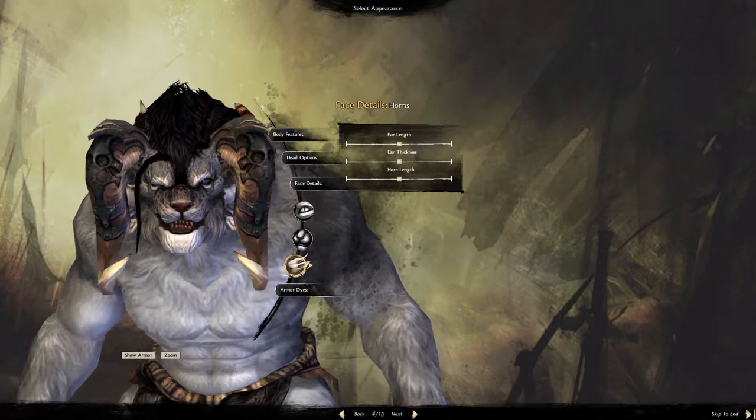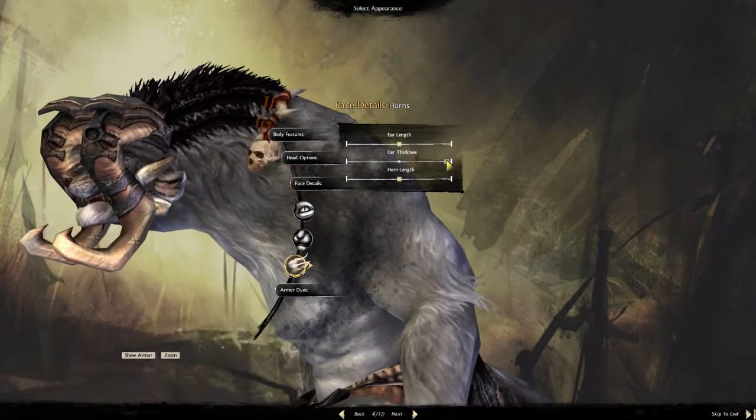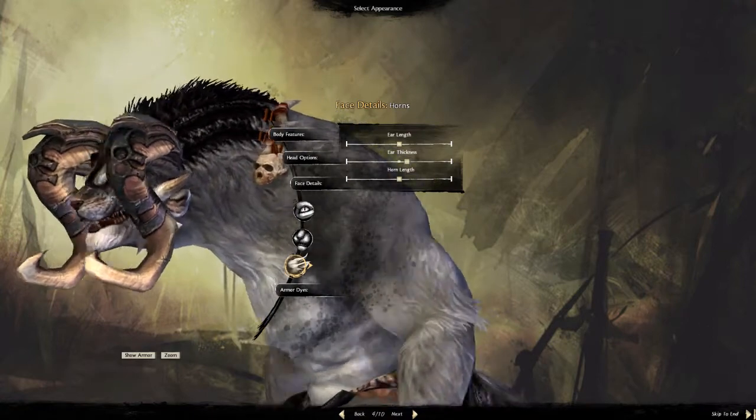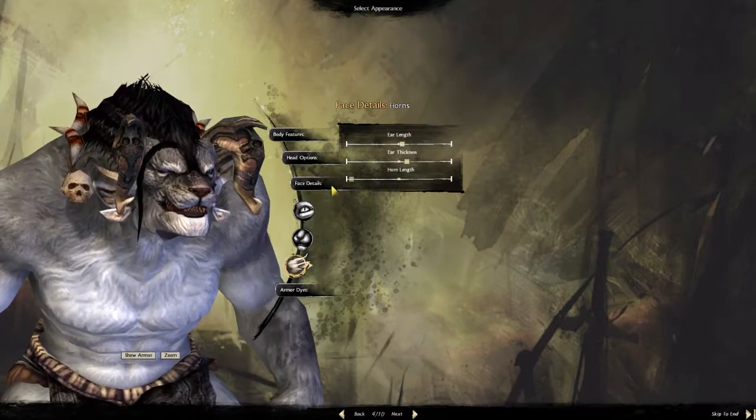As well as the horns and the ears — by the way, these things right here are ears. I thought they were whiskers or something to begin with, but apparently these are ears, which you can change in length and thickness, as well as the length of the horns.